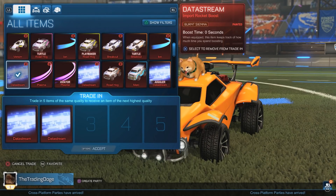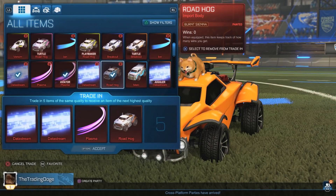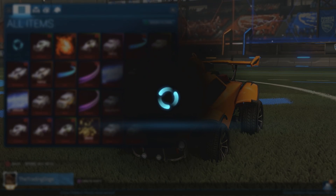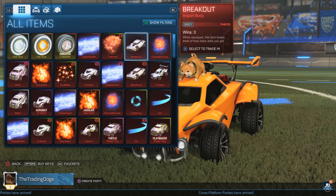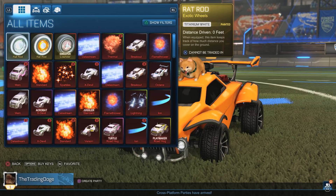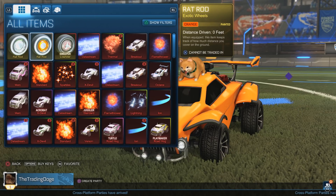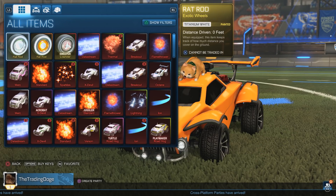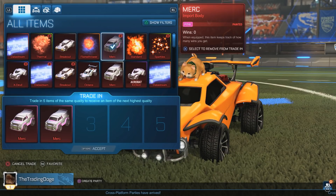Let's do a couple of Data Streams - Burnt Sienna and a pink Data Stream. I'm gonna go, let's go! Did we just get Titanium White? Titanium White Rat Rods! We're doing amazing so far! Crimson Sweeper, Orange, and then Titanium White Rat Rods - Episode 4 is a banger at the moment! It's going amazing, let's go! We've still got seven more trade-ups to do, and I'm going to keep those good ones.